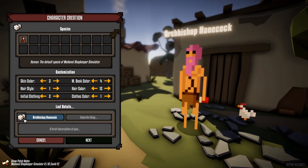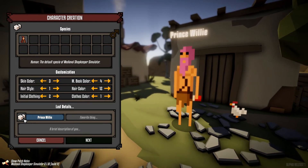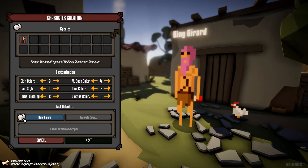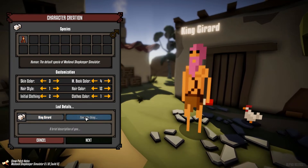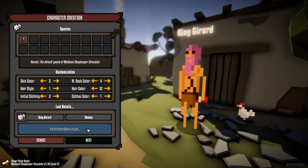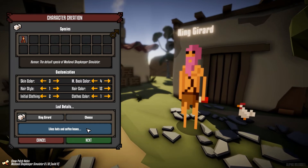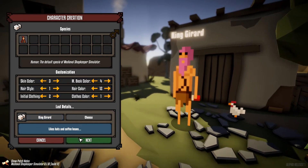Let's have a random name. Archbishop - no. Printman - no. Prince Consort - no. King Gerard - yeah alright, King Gerard. What's your favourite thing? You like cheese - love cheese. Brief description - likes hats and coffee beans. Oh yep, there he is, King Gerard. I don't know how it's spelled but I'm going to pronounce it Gerard because that's weird.